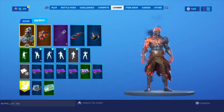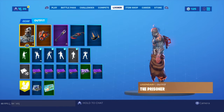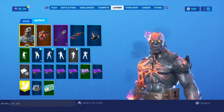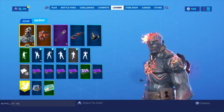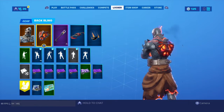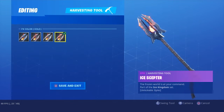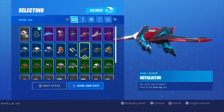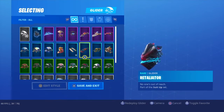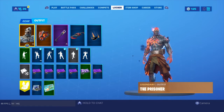Next one we got the Prisoner. This used to be my favorite skin in the game back in Season 8. I just stopped wearing it two seasons ago. So I have this combo here: Prisoner with the Ruins back bling, Dark Light, and then the Ice King's pickaxe which is gold. I don't have a fire glider so I use my Dead Elf glider — there's lava on it so this is a good combo.